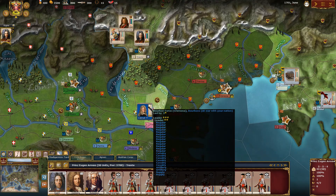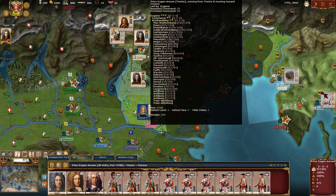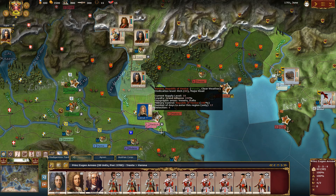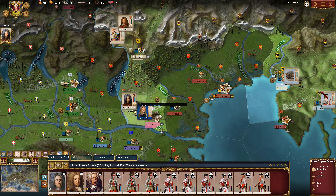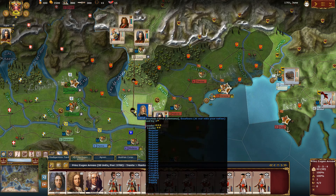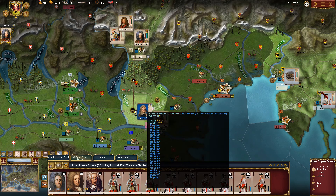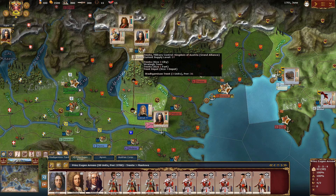Moving a stack is quite simple — select it and select a destination. As you can see, the next region is seven days away, and the number is written right below the stack. You can do faster movement and drop waypoints along the route; each waypoint shows how many days it takes to reach that region. A turn is 30 days.